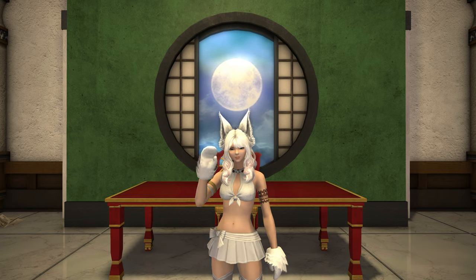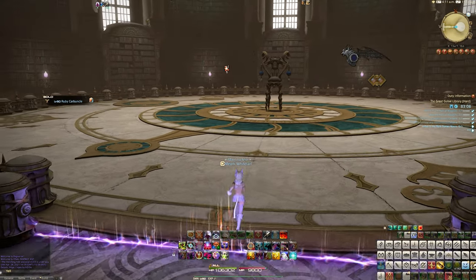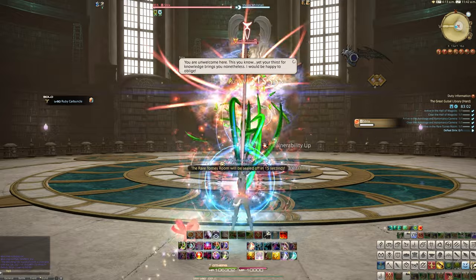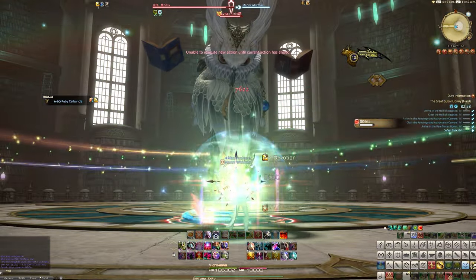In particular, this time I wanted to look at the brand new item that you can get from the Great Gubal Library on hard mode. As a rare drop from the last boss, this is the Necrologos Transcription — a very large housing item obtained from the Great Gubal Library on hard mode difficulty.